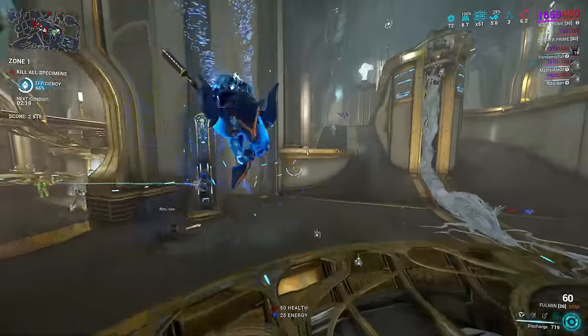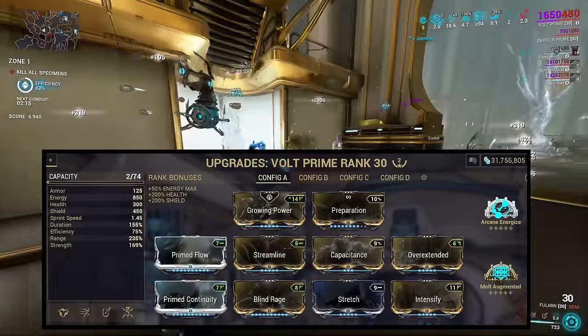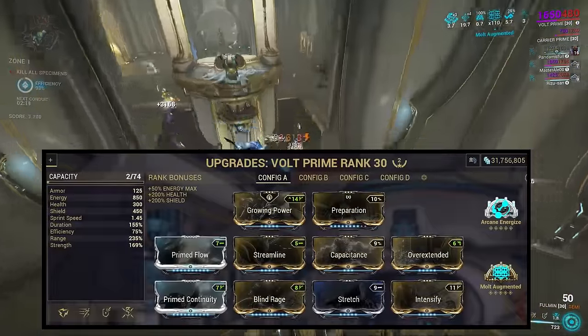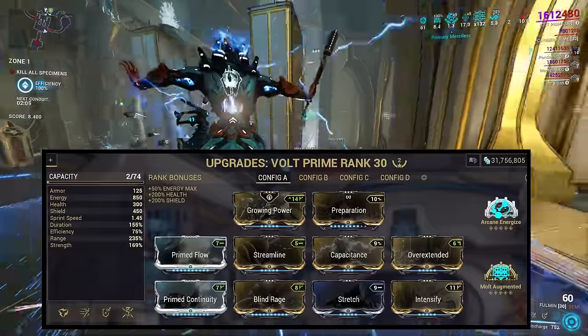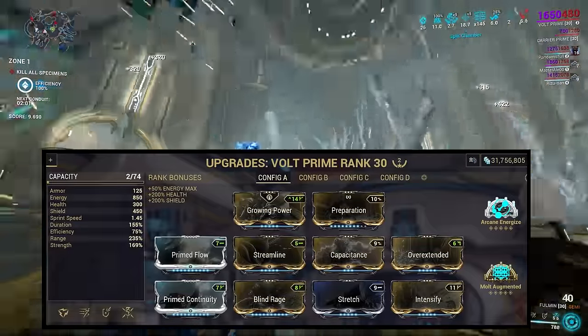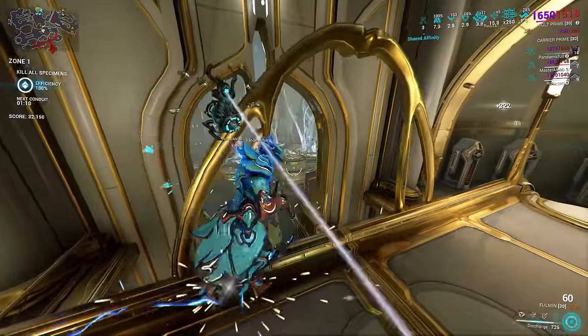For our third Warframe, another very simple nuker, we've got Volt. When built with high range, high strength and at least neutral if not positive duration, he can deal an incredible amount of damage in a wide area by using his fourth ability, Discharge. This is very effective where enemies are packed in, like on defense or Sanctuary Onslaught missions. The downside to this build is the efficiency, making Volt energy hungry.